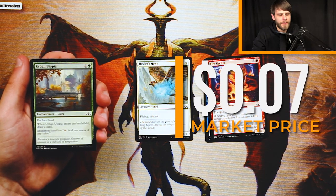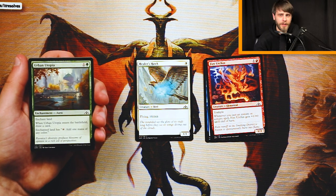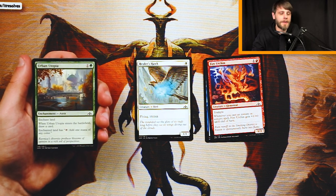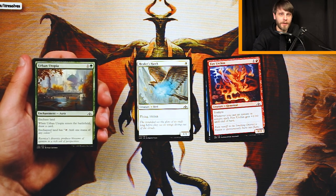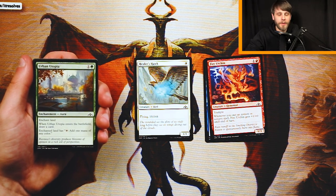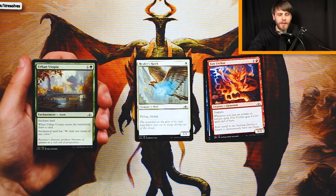Urban Utopia is one and a green for an enchant land — when it enters the battlefield, you draw a card, and the enchanted land taps to add one mana of any color. This is a higher priority in this set than in a lot of other sets because we're in a multicolor set. It's not something I would first pick, but if I find myself playing three, four, maybe even five colors — five-color good stuff — you absolutely need cards like this that not only give you every color of mana but also draw a card, so it replaces itself immediately. Not going to take it over anything we've got so far.